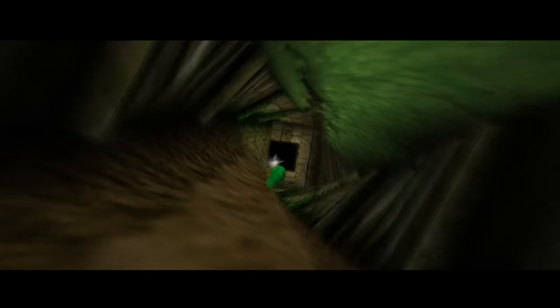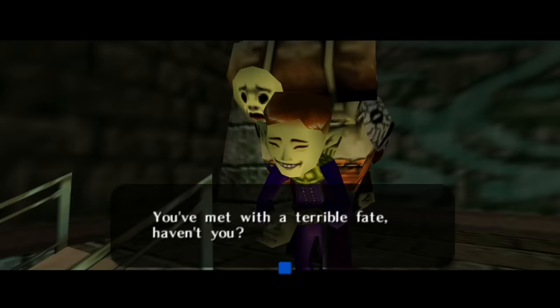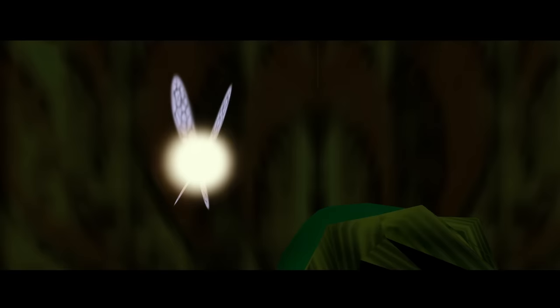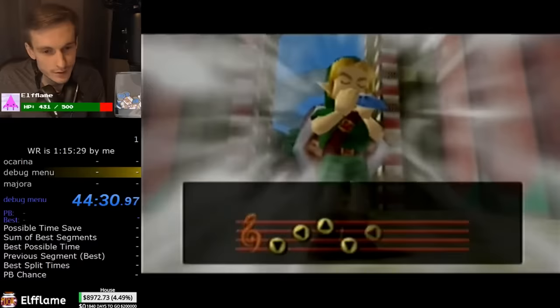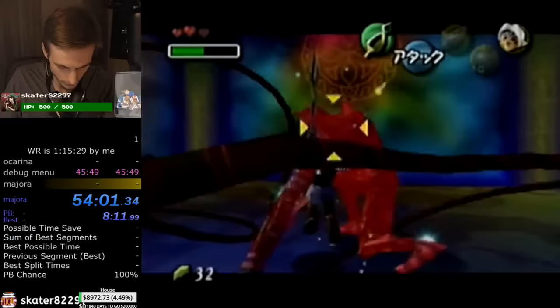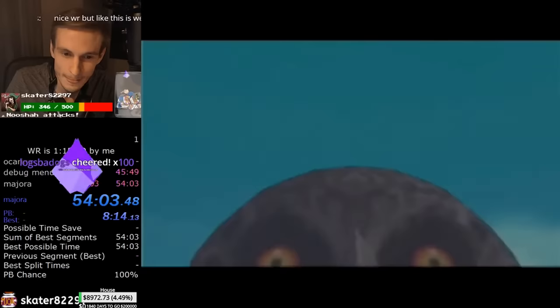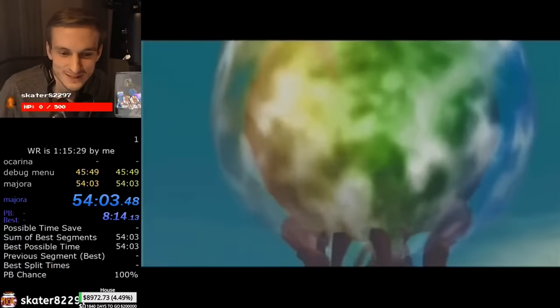Runners who ran this new Any% route didn't even bother with some tricks such as the Happy Mask Salesman cutscene skip at the beginning of the run, a trick that saved over a minute and was a common early game reset point if you failed it. Even with the loss of HMS cutscene skip, the times saved from abusing the debug menu more than made up for it. On August 17th, 2019, NOP would be the first person to complete a run using the debug menu, lowering his own world record from 1 hour 15 minutes 29 seconds to a pretty sloppy 54:02. While many questioned whether this glitch should even be allowed, it was ultimately permitted, as it merely required an elaborate glitch setup as opposed to an external cheat code or device.